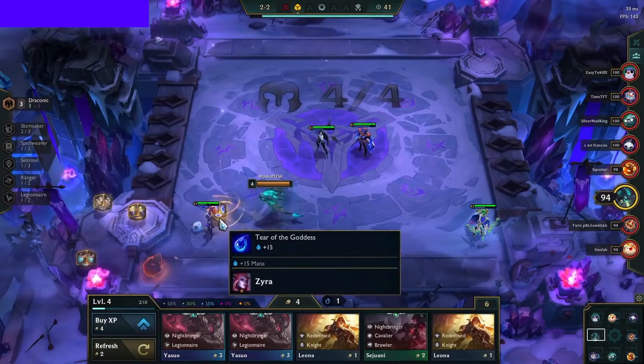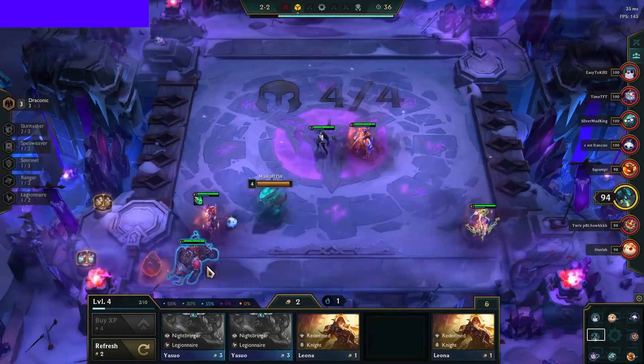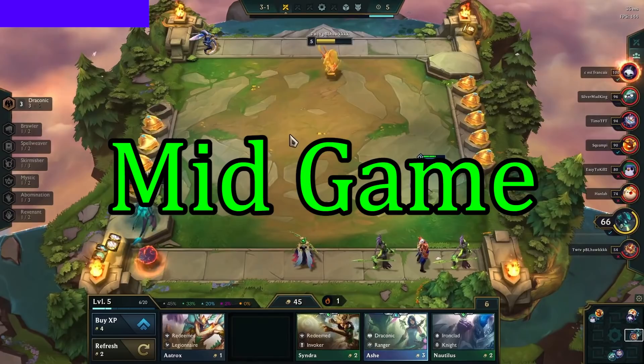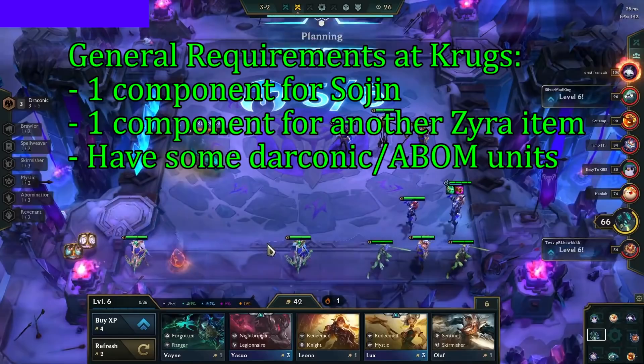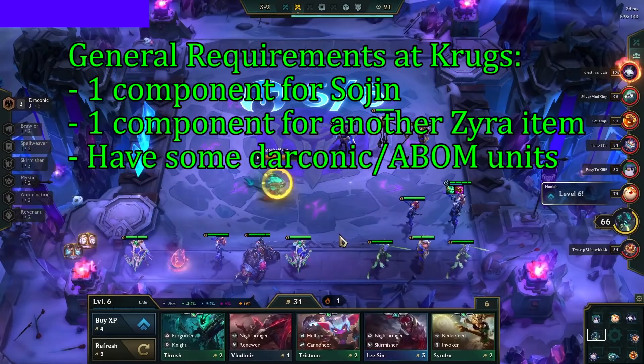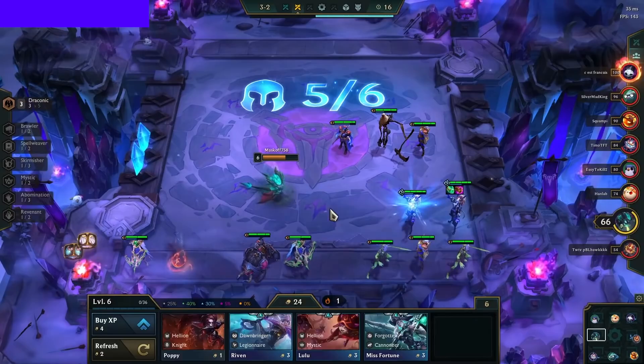Generally, with this comp we play for a Lost Streak more often than we play for a Winstreak, as we roll down at level 6 on 3-2 in a lot of cases. At the Krugs round, you should have more direction towards a comp. The general requirements to play Draconic Zyra are to have 1 component for Shojin and at least 1 component for another Zyra item. The units we have also really matter, so we definitely want as many Abomination and Draconic units as possible. If you have none, good luck, because you will need it on your 3-2 rolldown.